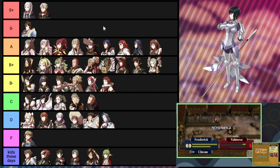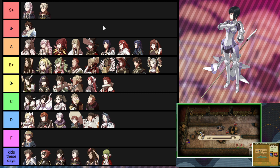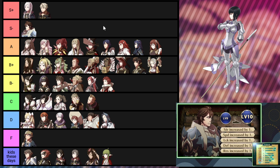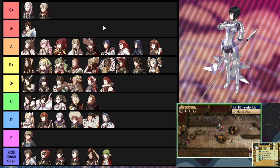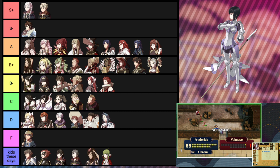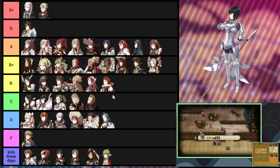Kjelle is one of those weird inheritance cases because Sully doesn't have access to Knight, but Kjelle starts as a Knight for story reasons. Aside from Morgan, she'll naturally have the most class access of any kid if the other parent gives her three new classes. I don't think Knight does much for her because Sully's girls tend to be fast and skilled but not as strong or defensive, so putting her in an armor class doesn't utilize her best strengths.